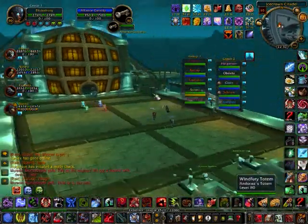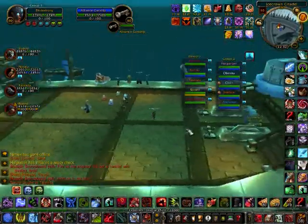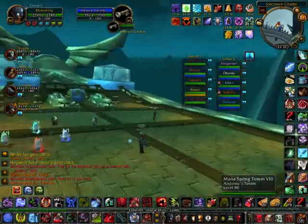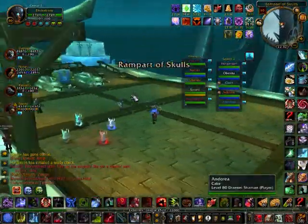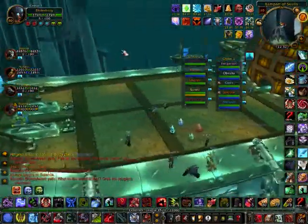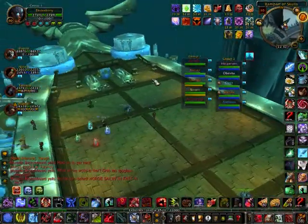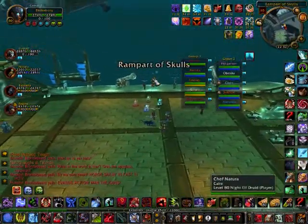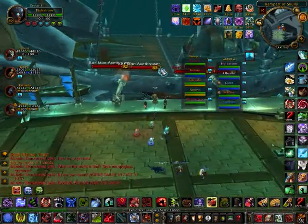Hello everyone, this is Divine Irony from Ghostsons EU. This video covers the third boss fight in the Icecrown Citadel 10-man raid instance, called the Icecrown Gunship Battle. As Alliance, you are on the Skybreaker against the Horde — Horde players, the information is essentially the same for both sides. The objective is to reduce the opposing gunship's health to zero while keeping your own gunship alive.